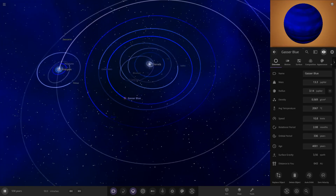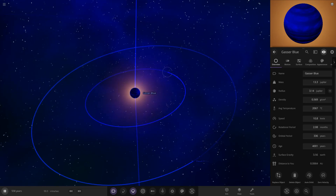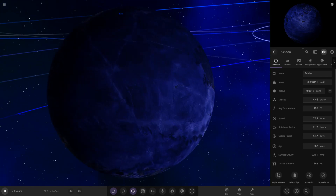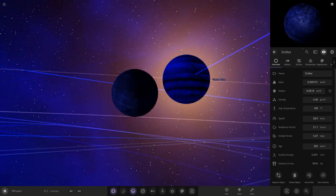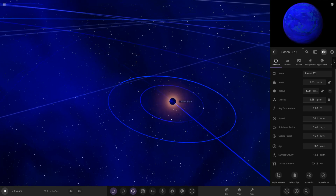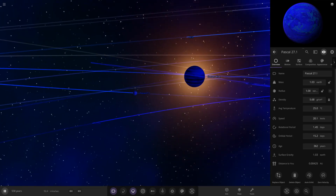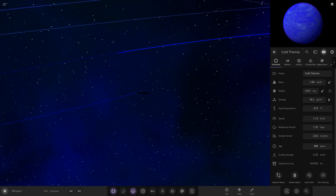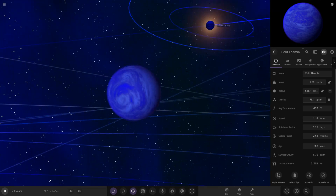Moving on to Gas Blue here, so this is our brown dwarf which is blue. Around here we had this planet which was also a new one I spawned in. Pascal is one we had from the previous episode as well, looking good at 25 degrees. Taking a further jump out we had Cold Fermia, also from the previous episode - such a good looking object.